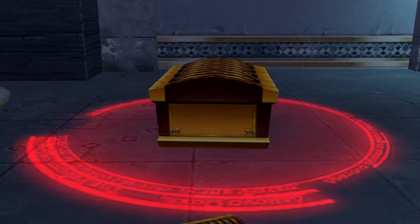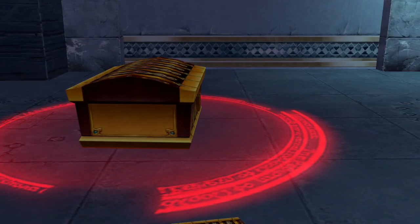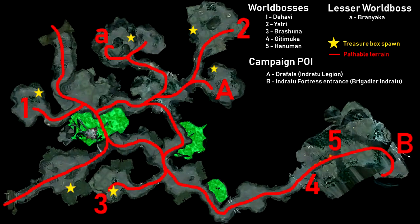Treasure boxes in one area will drop a specific hat. One area will have several possible spawns for them, and depending on the area you're targeting, you can have one or two treasure boxes up at a time. Once you destroy one, it'll take some time until a new one spawns in one of the possible spawns. The spawn timer depends on the area too — for example, in the Indratu area of Hieron, the timer is 1 hour and 20 minutes.